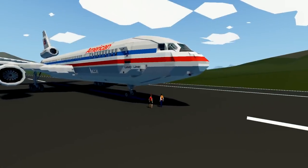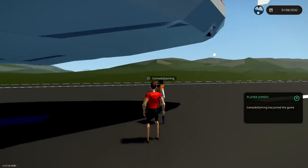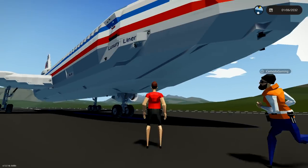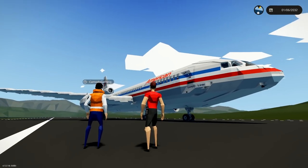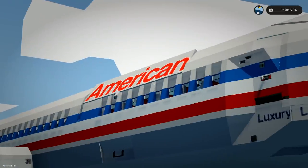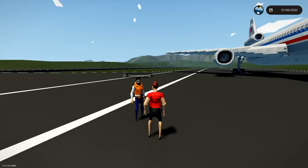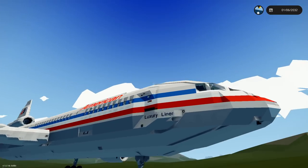YouTube Modal Gaming here, bringing you guys another episode of Stormworks Build and Rescue, and I'm here with Frantic. Hi, how are you? I'm good, how are you doing? I'm doing really good. I'm a little concerned with the big plane in the background - what is this thing? This is a DC-10, a McDonnell Douglas DC-10, in American Airlines livery. You guys over there don't see that much, do you? No, we're not in America - confirmed Frantic's not from America.